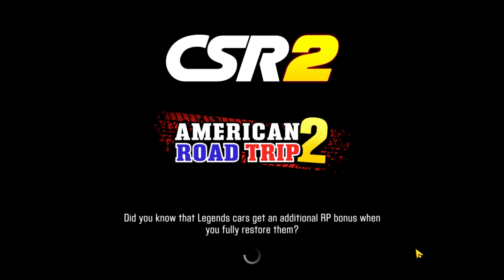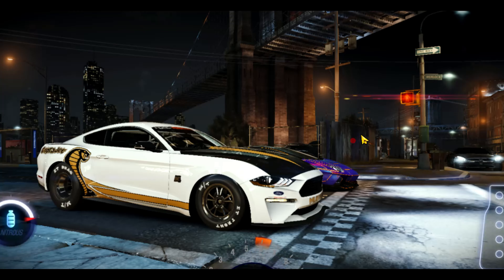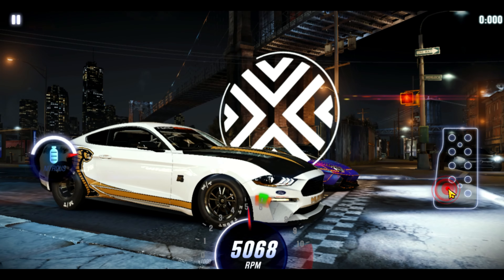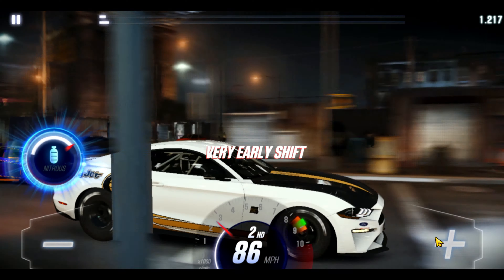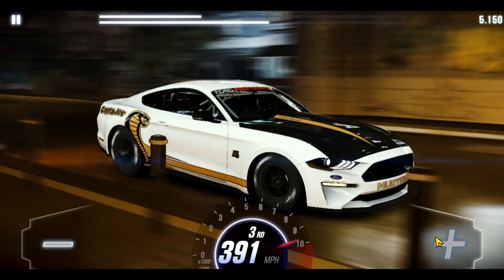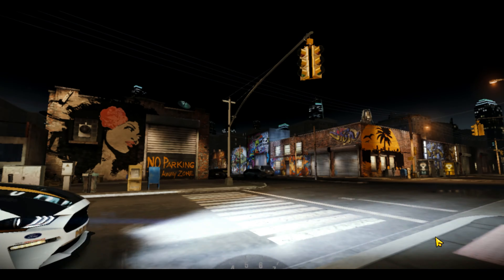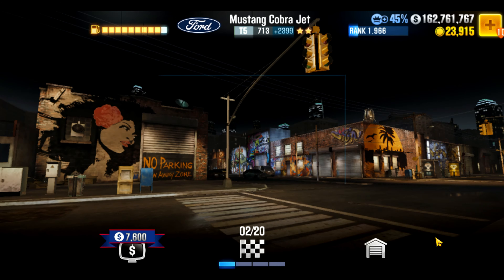Particularly for this one, I would think that the Mustang Cobra Jet will require more upgrades than the Dodge. Here's why: the Cobra Jet is relatively slow at stage five only, only getting fast with proper stage sixes. The fastest stage sixes for the Cobra Jet include body, trans, and those. So it's a pretty standard car, but you're going to want body stage six and others to really get anywhere with it.